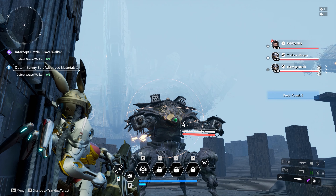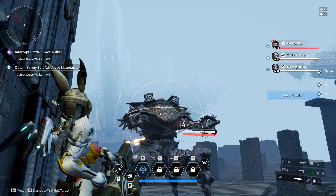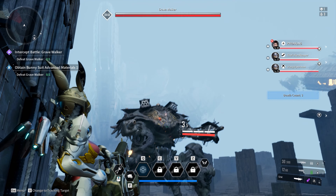Gravewalker to Hanged Man Colossus Fight Guide. For Gravewalker, prepare either chill or toxic damage while avoiding fire or electric damage. Also, if available, grab around 150 fire resistance.